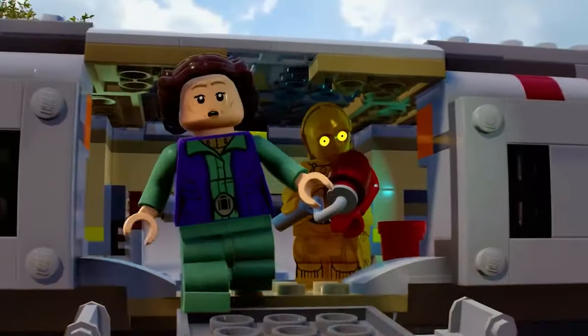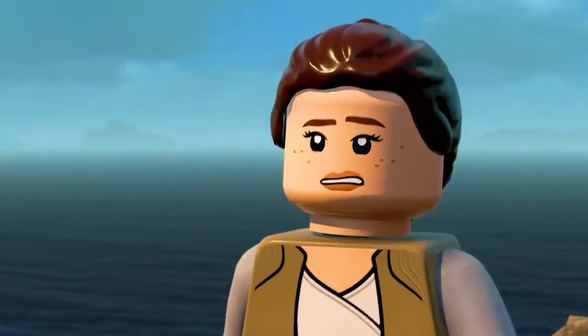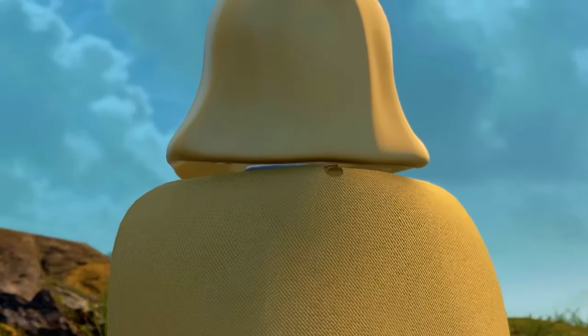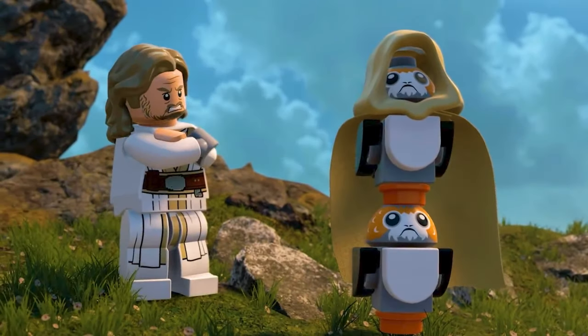Luke gets a blue milk mustache, then there's a shot of Leia from the sequels changing her hairstyle to the new style, and a shot of Rey. Then you think it's going to be old Luke, but it's actually a bunch of Porgs — and here's the first shot of old Luke from the sequels. It was weird he wasn't playable in LEGO Force Awakens, but he's definitely going to be playable this time. You can see his long hairstyle — I don't think I've seen that LEGO hairstyle before.